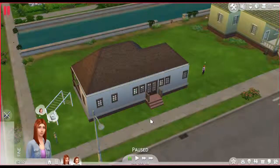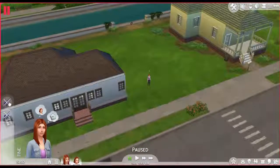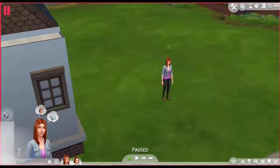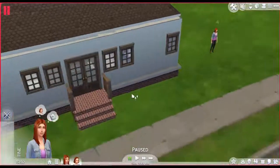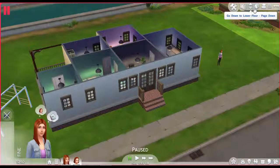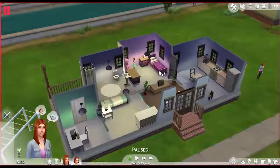Hi guys, Blue here, welcome back to Let's Play The Sims 4. In the last video we created our Sims, Ariana LaBelle and her daughter Sarah LaBelle who's in the house somewhere. As you can see, I finished building the house which we started in the last episode, and I think it turned out pretty good.